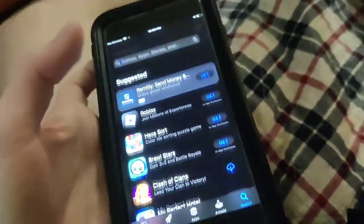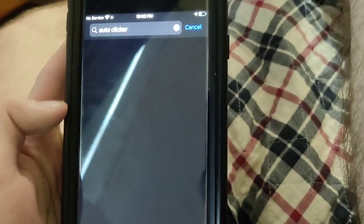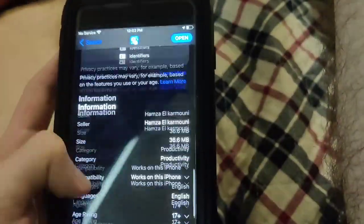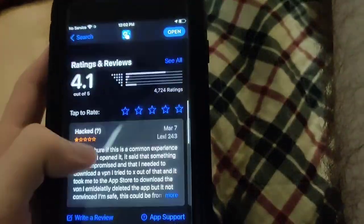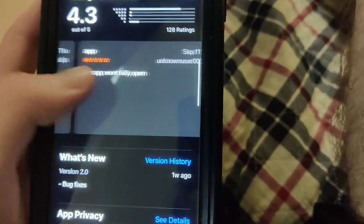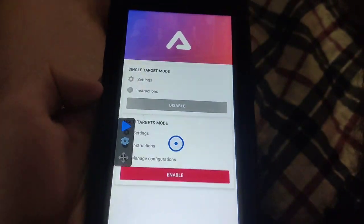If you go to the App Store, all the auto clickers on there are not legit — they're all fake. Here's one I actually downloaded and if you look at the reviews they're terrible. There's also this other one which is fake as well. But the one I have installed is real.